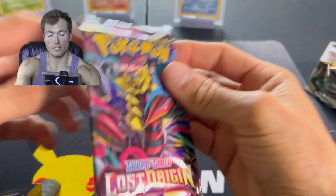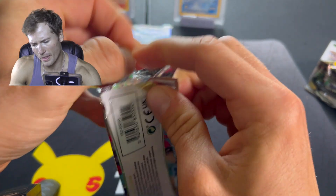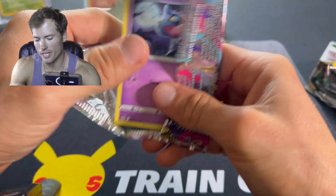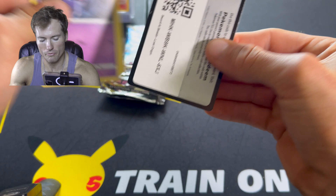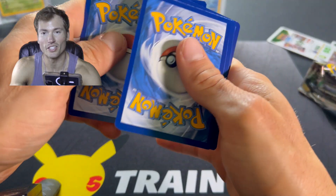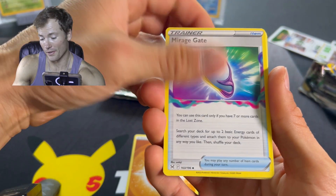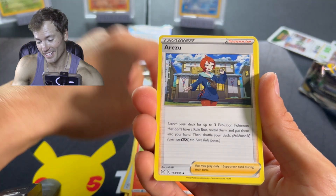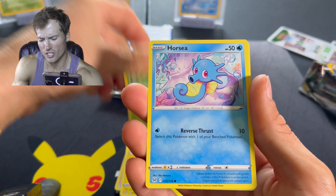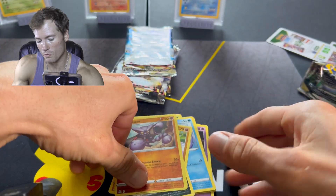Lost Origin has just been an atrocious set to me and my buddies too. I've seen someone open an astronomical amount of packs and not pull any alt-arts — just the most unlucky stuff ever. So I don't know. We actually pulled something, so I'll take it. Horsea, Metagross, Reverse Gloves, Hisuian Arcanine — Non-Holo.